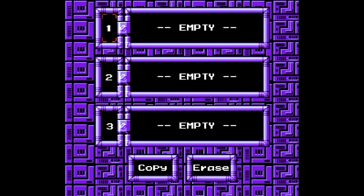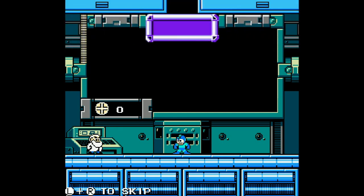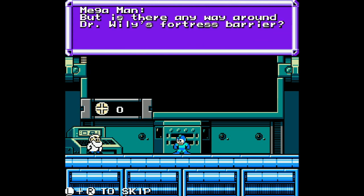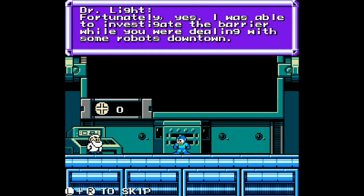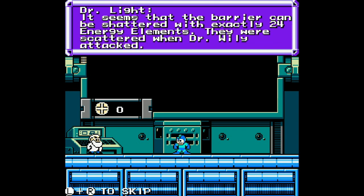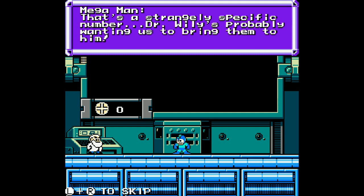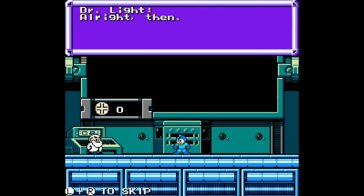All right, let's start a new file. 'The festival is in ruins — these robots have overrun everything. Don't worry about it, I'll take care of it as always. But is there any way around Dr. Wily's fortress barrier? Unfortunately yes — I was able to investigate the barrier while you were dealing with some robots downtown. It seems the barrier can be shuttered with exactly 24 energy elements, and they were scattered when Dr. Wily attacked. Conveniently, Dr. Wily must bring them to him — but it is the only lead we have at defeating him this time.'